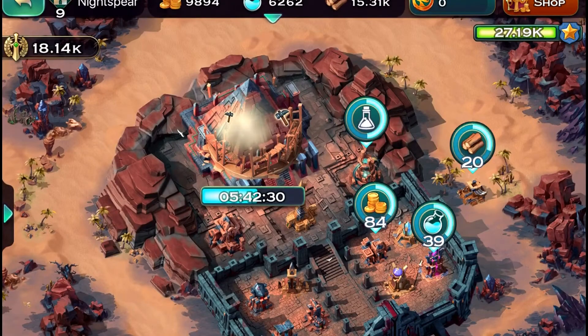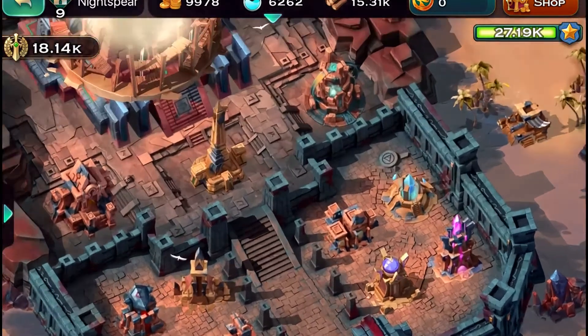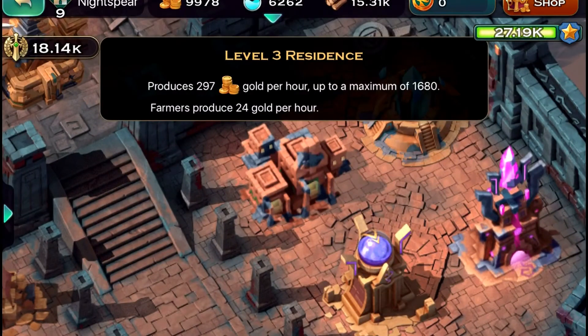For day 2, your main focus is to of course get the balance with the peasants. I did forget to tell you — the peasants do work with multipliers. So if you are getting 100% extra gold, that means each peasant is worth 2 gold, not just one.